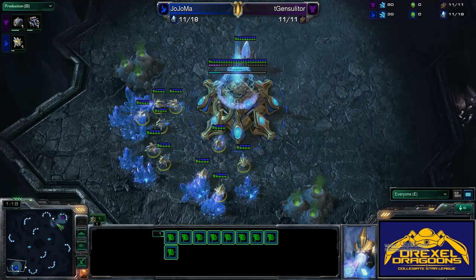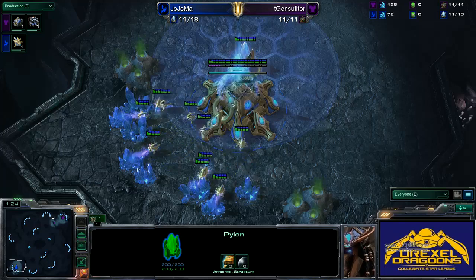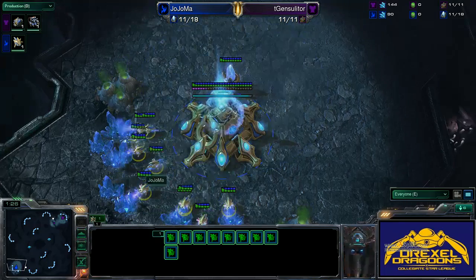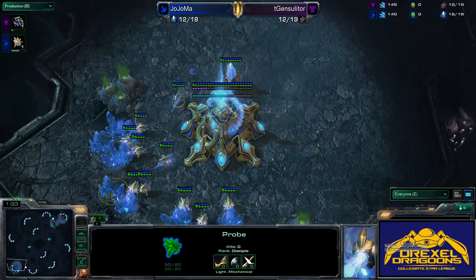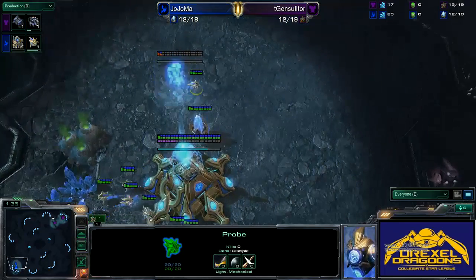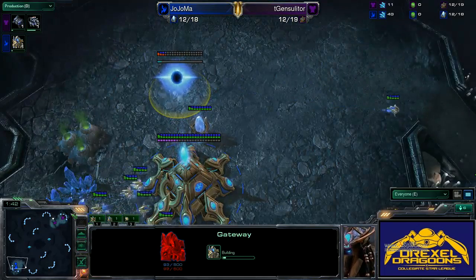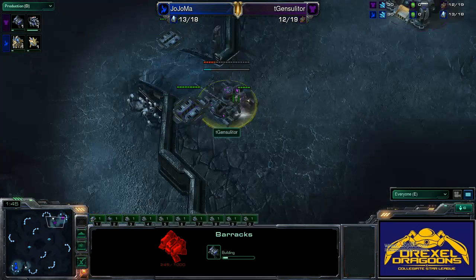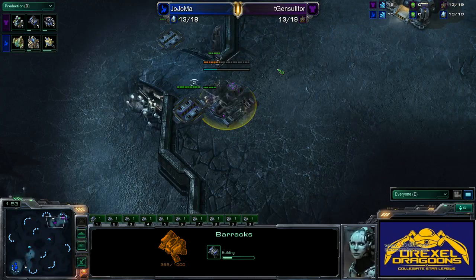We do see a standard pylon right next to the Nexus. I like building Protoss structures close to the Nexus — if you make gateways and cybercores further out against Terran, it's too easy to pick them off later with drops. First gateway going down, and the first barracks goes down. Pretty standard play from both players, nothing too exceptionally weird just yet.